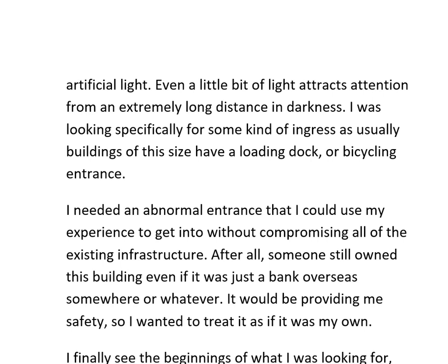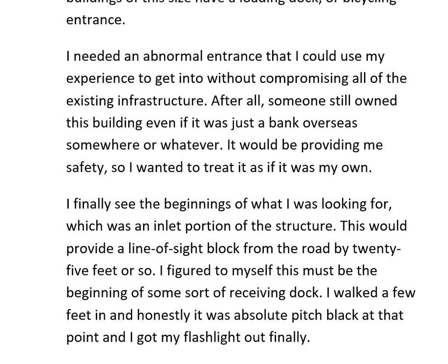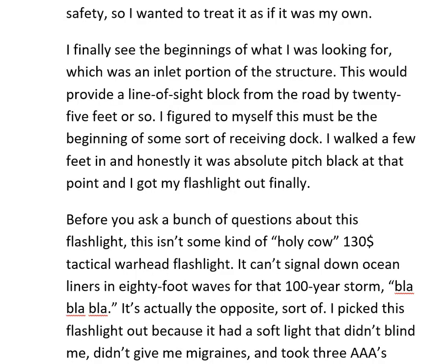I was looking specifically for some kind of ingress — usually buildings of this size have a loading dock or bicycle entrance. I needed an abnormal entrance I could use my experience to get into without compromising existing infrastructure. After all, someone still owned this building, even if it was just a bank overseas somewhere. It would be providing me safety, so I wanted to treat it as if it was my own. I finally spotted an inlet portion of the structure, which would provide a line-of-side block from the road by about 25 feet. I figured this must be the beginning of some sort of receiving dock.